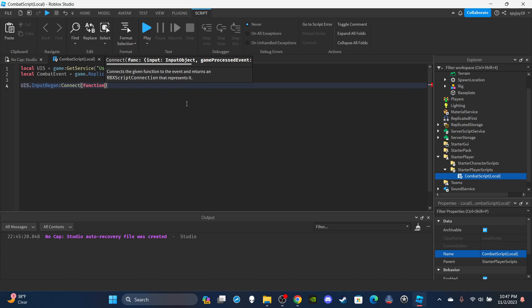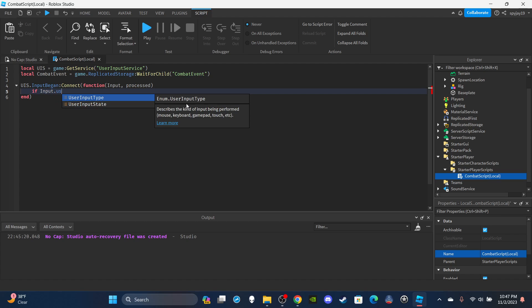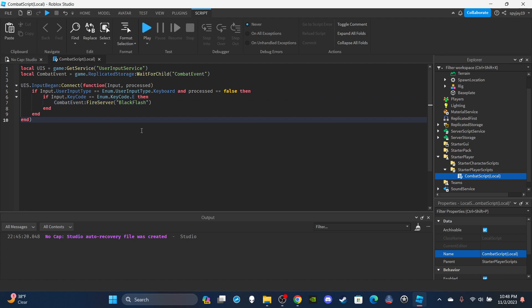Set up the UserInputService function: UserInputService.InputBegan:Connect(function(input, processed)). Then check: if input.UserInputType is equal to Enum.UserInputType.Keyboard and processed is equal to false, then if input.KeyCode equals Enum.KeyCode.E, fire the server with combatEvent:FireServer('black flash'). The processed equals false check ensures the player isn't typing in chat.